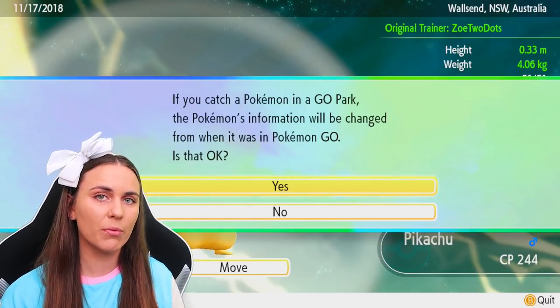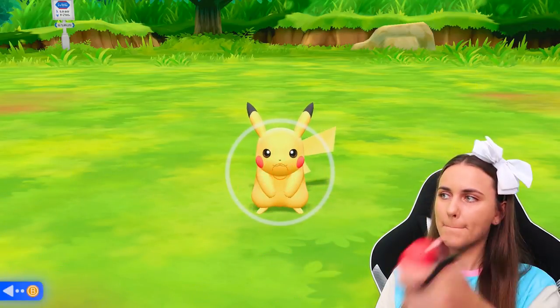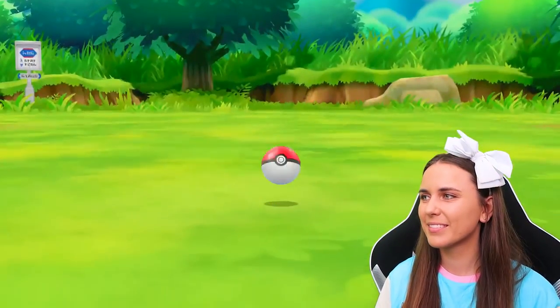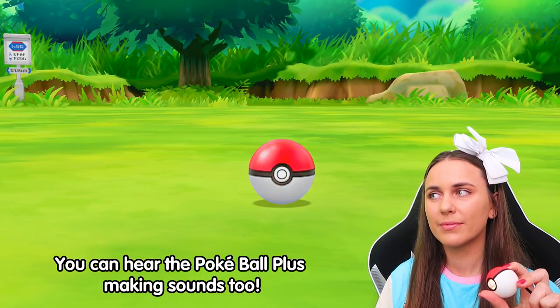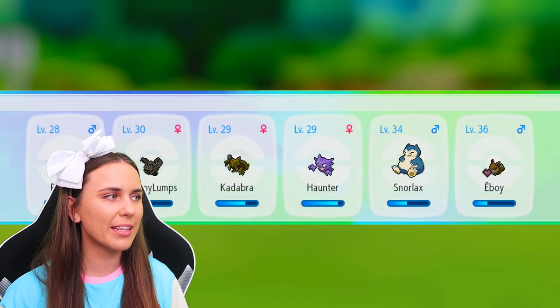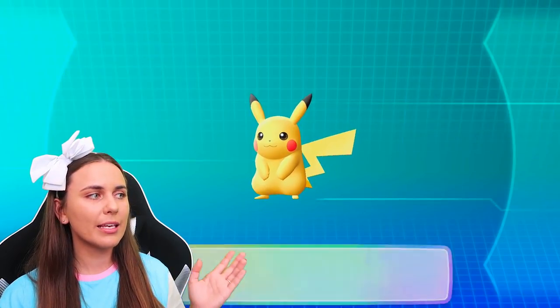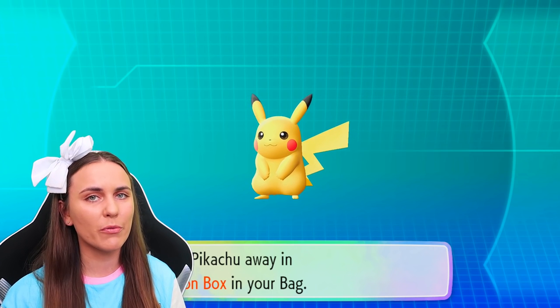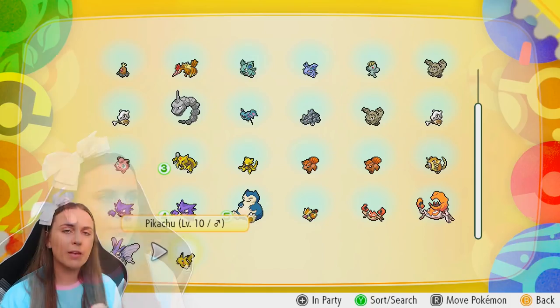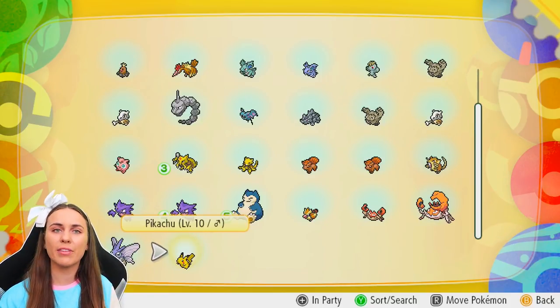When you catch a Pokemon in Go Park, the Pokemon's information will be changed from what it was in Pokemon Go — there's going to be a stats re-roll. So if you transferred across a 100% IV Pikachu, it's not going to stay a 100% IV Pikachu in this game. The Pikachu has been caught successfully and has been added to my Pokemon box — my regular storage in the game. It's been removed from Go Park, and if I go to my Pokemon storage I can see that level 10 Pikachu has been caught and added to my stack.